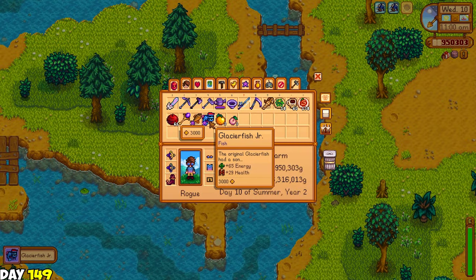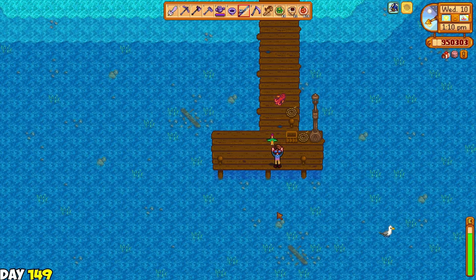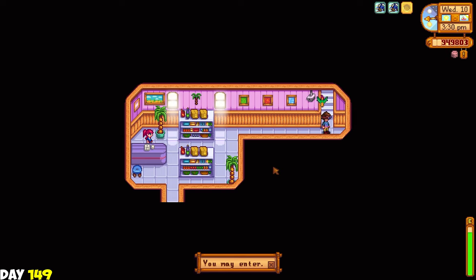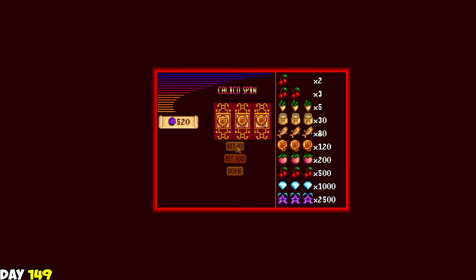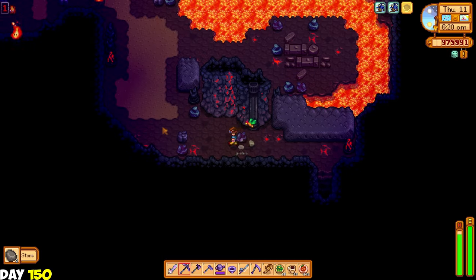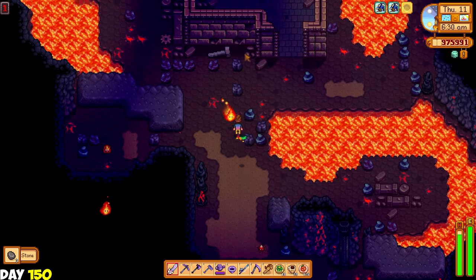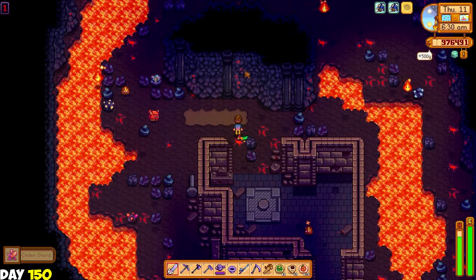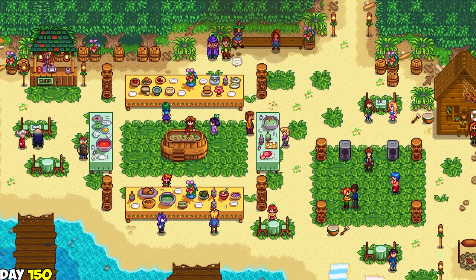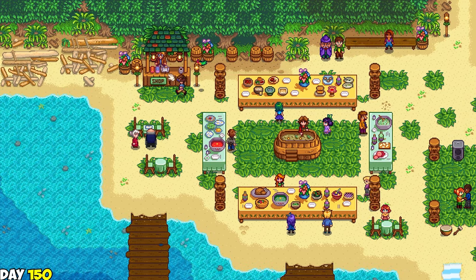I caught the glacier fish Jr., radioactive carp, and finally the son of crimsonfish. Then I went to the desert to use my club card and showed it to the club guard - now I can enter the casino. I tried my hand at the slots machine and ultimately lost all my money. So I'm not coming back here again. I took a peek at the perfection tracker: 41%. For day 150 I really wanted a dragon horn so I camped outside the volcano using a tent kit and went inside immediately after the morning started. Then I remembered it was the Luau today.